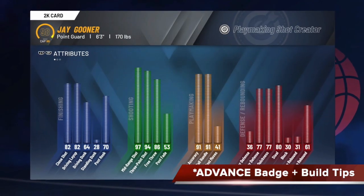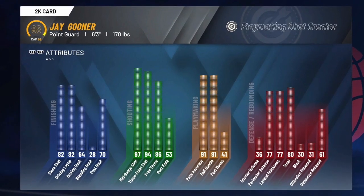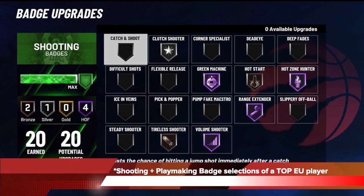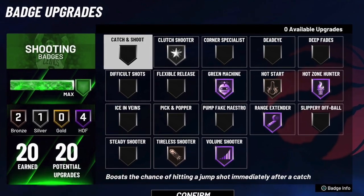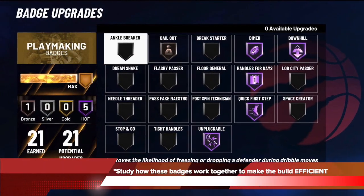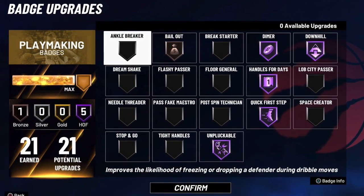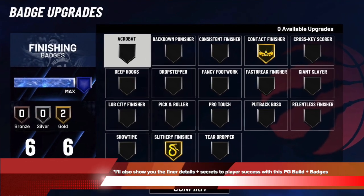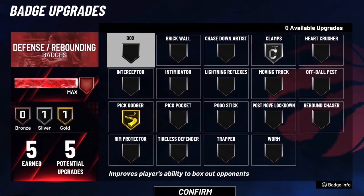In today's video, we're gonna take a look at what badges and moves you need to maximize the abilities of your playmaking shot creative point guard. These are the badge selections of Gunnar, who is one of the best guards in Europe and also a former professional 2K League player. We're gonna study these in detail and exactly how this badge selection makes Gunnar's playmaking shot creative very effective, and we'll break down the moves and vision of Gunnar so we can learn how to become a dominant playmaking shot creator user like him.